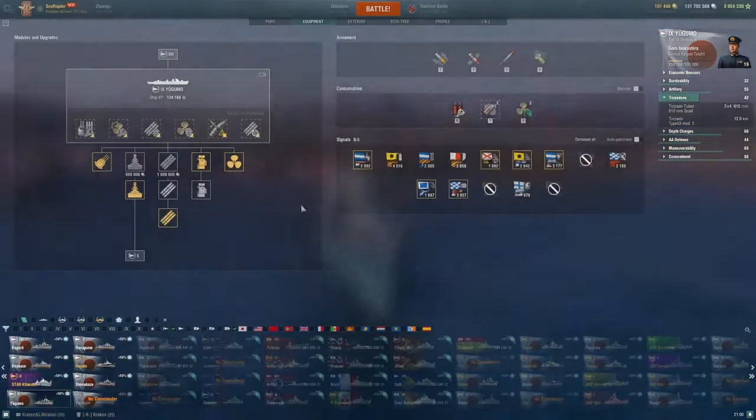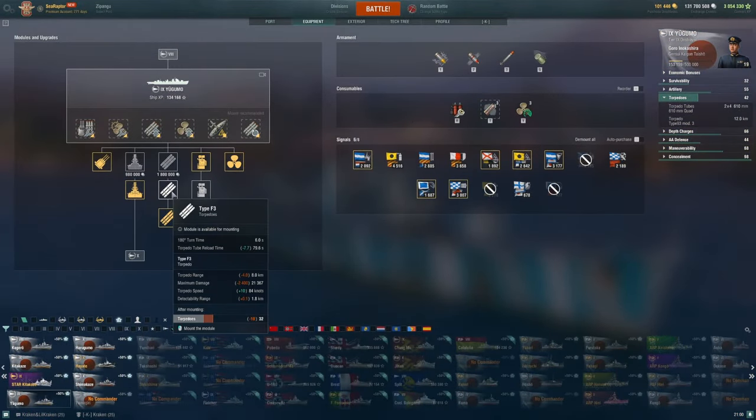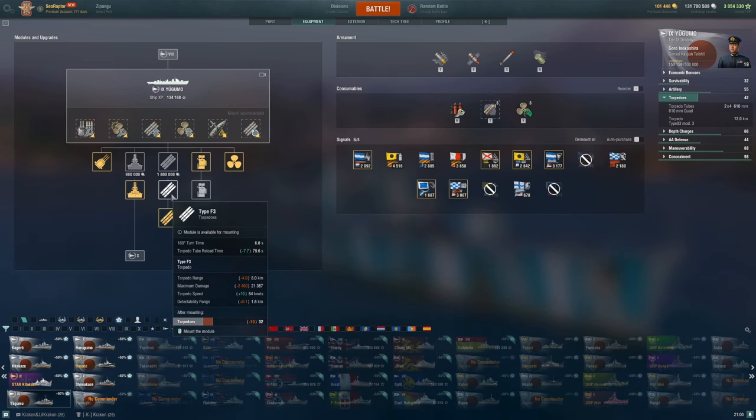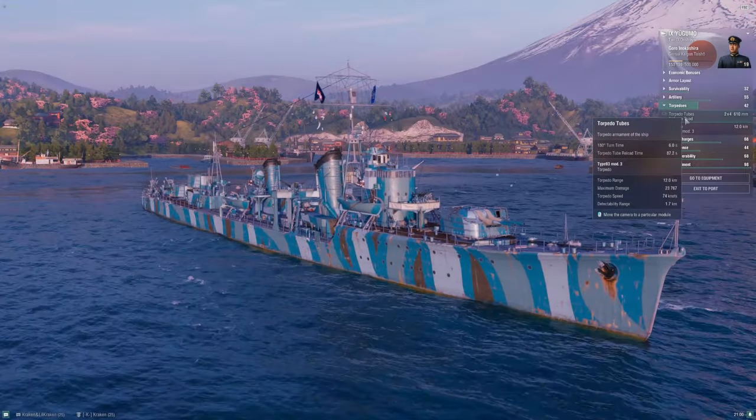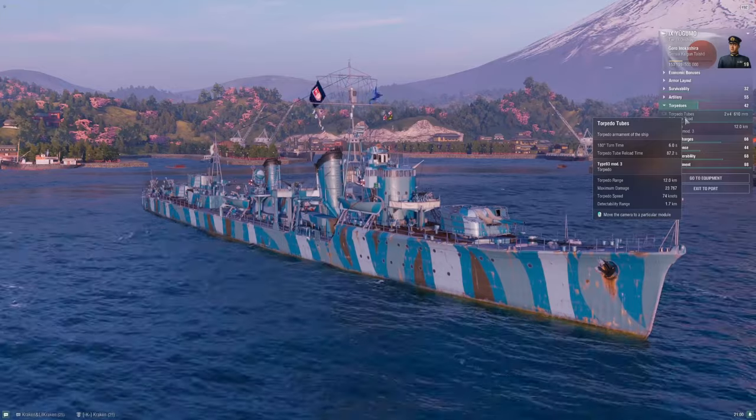There's also a third torpedo upgrade: the F3s — the infamous Japanese F3 torpedoes. Once only available on tier 10 cruiser Zao, Wargaming has retroactively added these to Yugumo, Shimakaze, and some premium Japanese destroyers like Yukikaze. We'll talk more about the F3s at modules, but most of this video assumes you're playing in the traditional style with the longer-range 12-kilometer torpedoes.